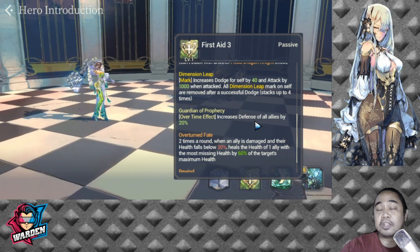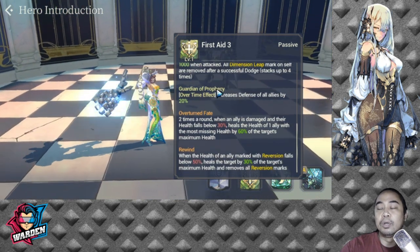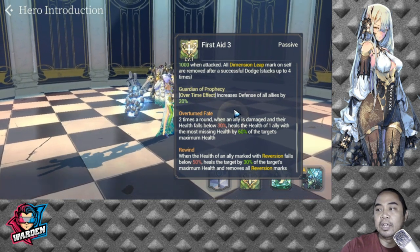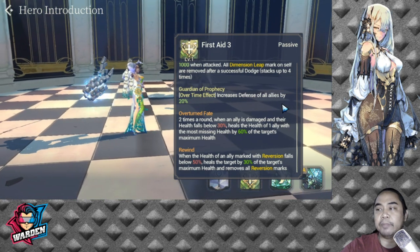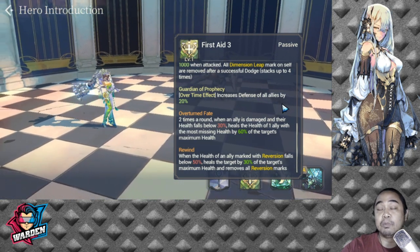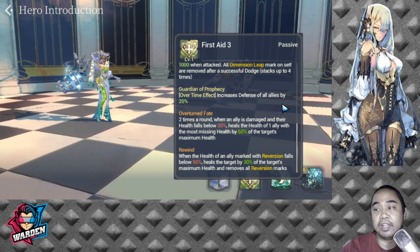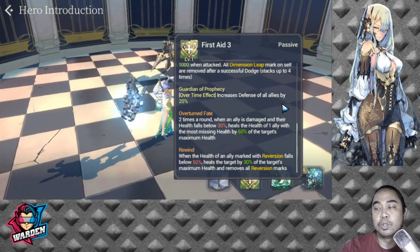She also has an additional passive, Guardian of Prophecy — an overtime effect that gives all allies increased defense by 20%. This is actually very big. Her other passive: two times in a round, when an ally is damaged and their health falls below 30%, it heals the ally with the most missing health by 60% of that target's maximum health. I tested this in PvE and as long as the hero survives, this activates twice depending on who has the lowest health.